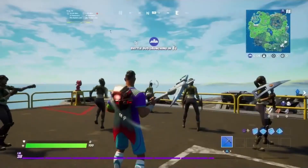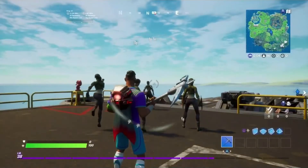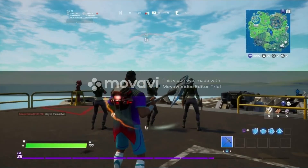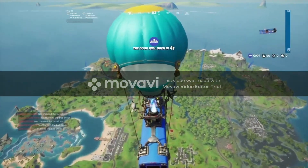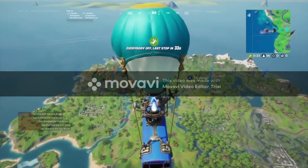Hey guys, welcome back to my channel. Today I'm going to do the challenge: dance on different sentinel hands at the sentinel graveyard. If you're wondering what the sentinel hands are, they are the new location — the crashed Iron Man hands in the middle of the map.